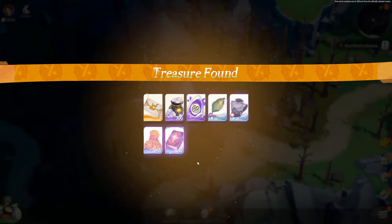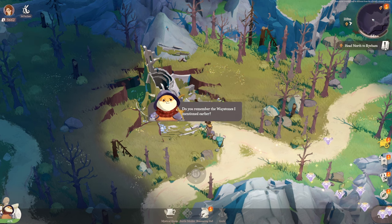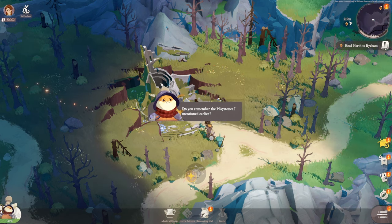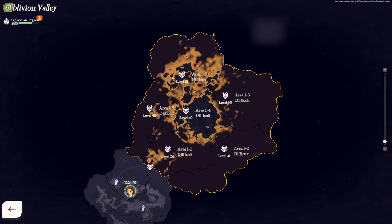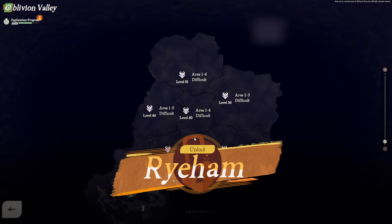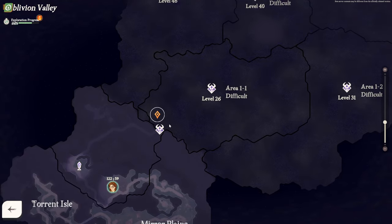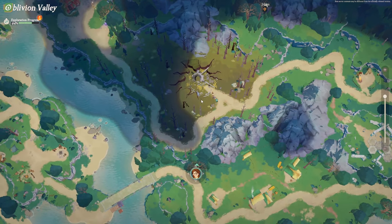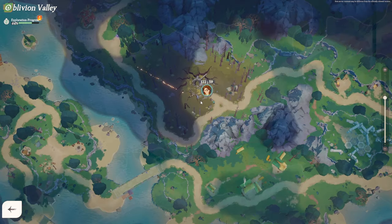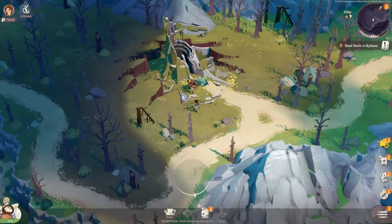There are things called Waystones. If I click on the map — look how seamless this transition is — Waystones are ways to teleport around, and these are places I have to go explore. Look at that, level 51! I am definitely not leveled high enough for that. But look at the smooth transition from map to world — you can just scroll right back in. Absolutely beautiful. We can keep on exploring.